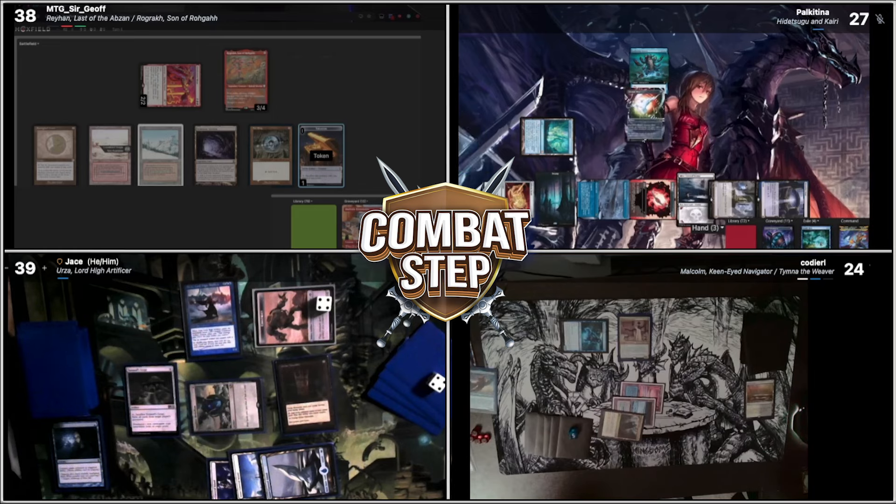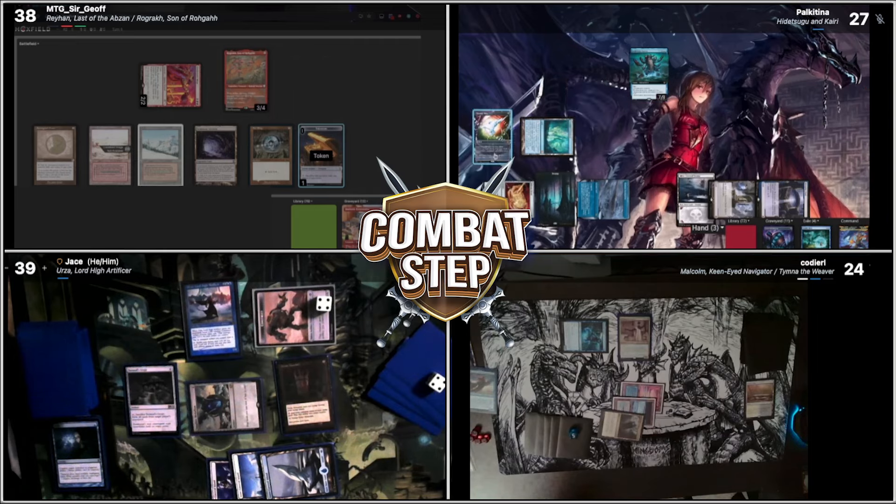Going to recast the Chrome Mox. Hull Breaker Horror trigger, we're going to bounce Sol Ring back in my hand. I am not going to imprint anything. Tap this — because it just taps for colorless. So now you've got infinite colorless. Yeah. Infinite colorless.